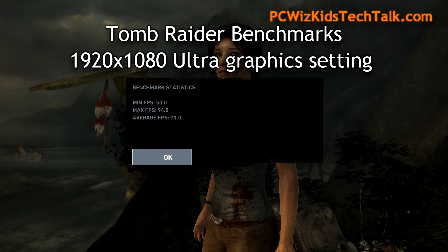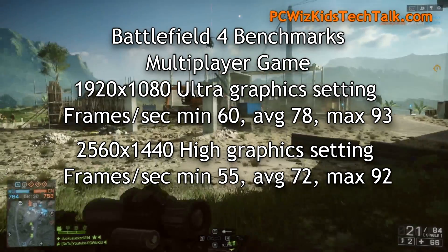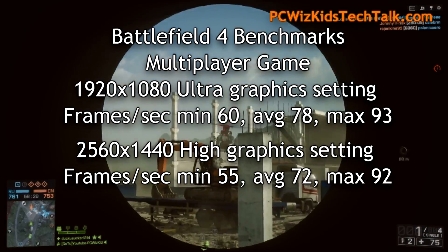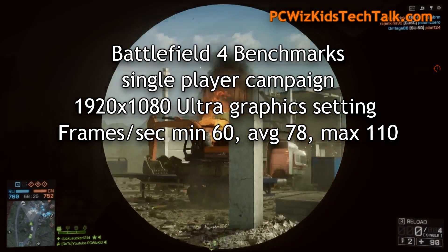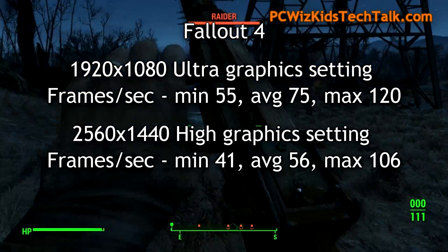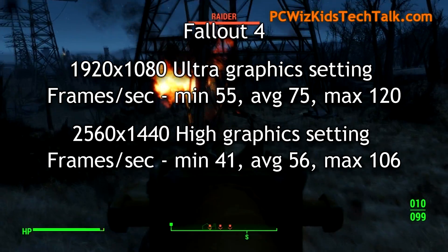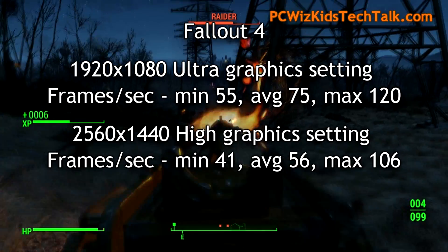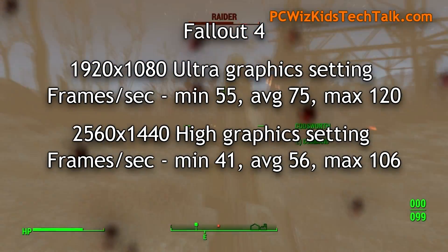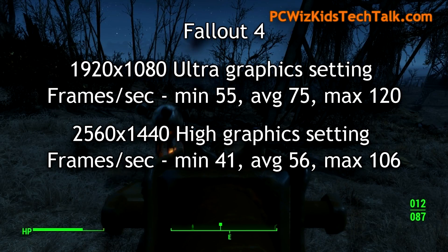Here's Tomb Raider, of course, always running it on ultra. Frames per second on basically every game has been pretty much 60 FPS and higher — it doesn't even go down to 60. I love playing games like Fallout 4. You can see how smooth that is. And even if you want to run it at 1440p on a larger display at higher resolution, it's still very, very smooth.